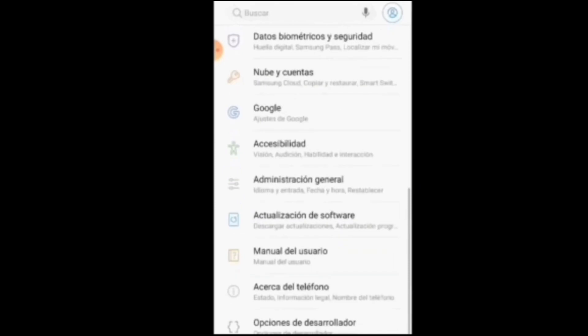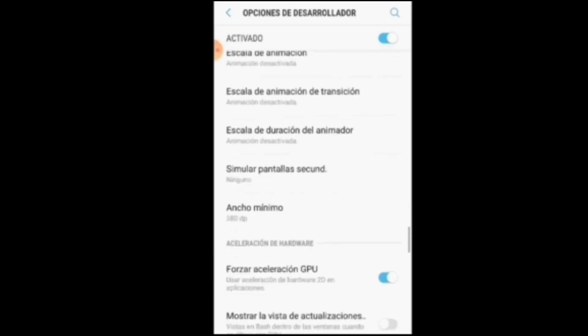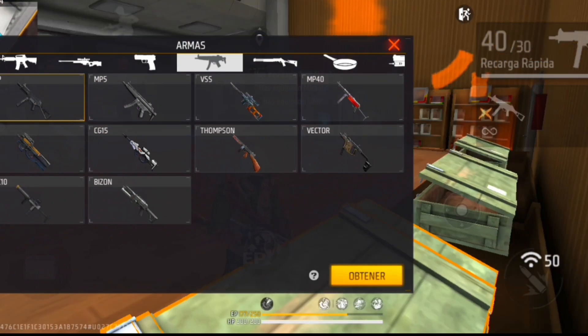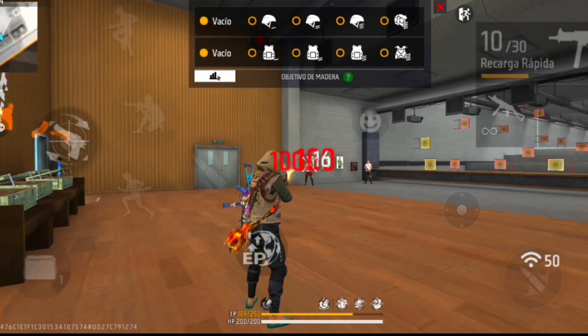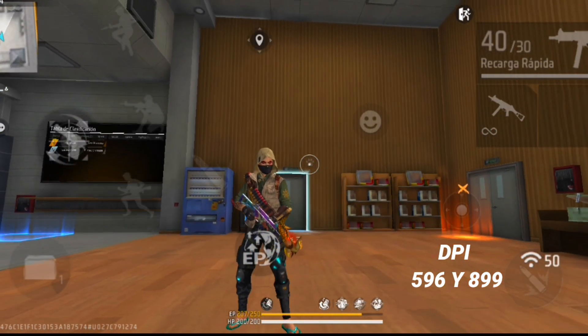La van a dejar así igualito como les estoy mostrando. De ahí vamos a buscar Opciones de Desarrollador y vamos a buscar 'Ancho mínimo'. Las personas que no quieren jugar con DPI no es obligatorio. Si a ustedes no les gusta utilizar DPI está bien, esa configuración también les va a servir sin DPI. Pero si quieren jugar con DPI se los recomiendo en 899, un DPI súper alto. Si quieren uno medio, se los recomiendo en 596.